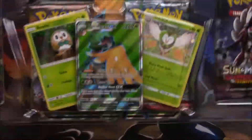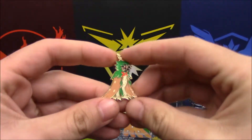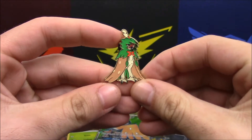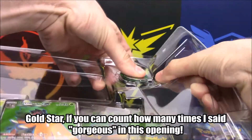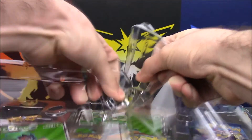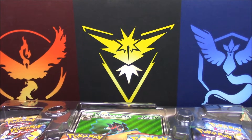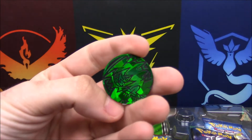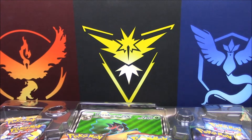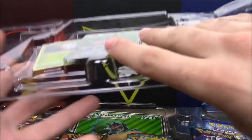It comes with a pin and a Decidueye coin — all of this is so darn cool. Check that out, guys — absolutely gorgeous little pin. I'm going to pop this coin out because that's a thing that needs to happen. Of course it wanted to fall on the ground. There it is — shiny, shiny!